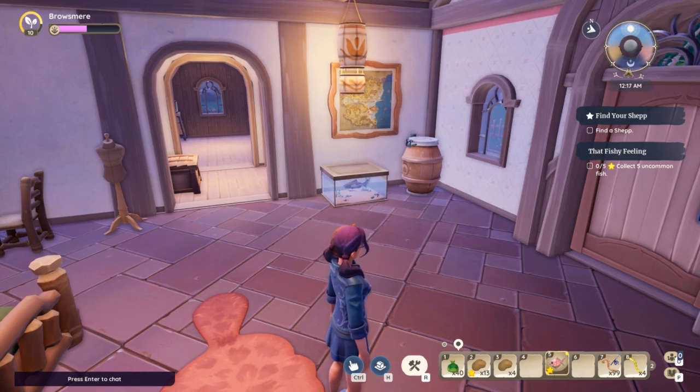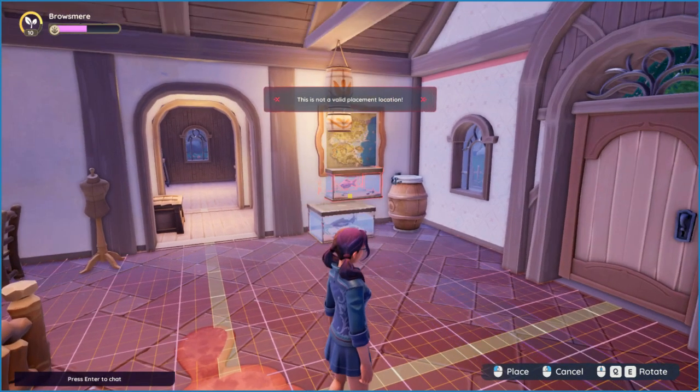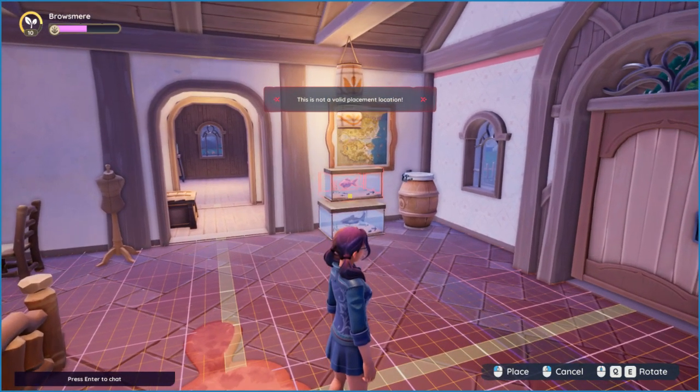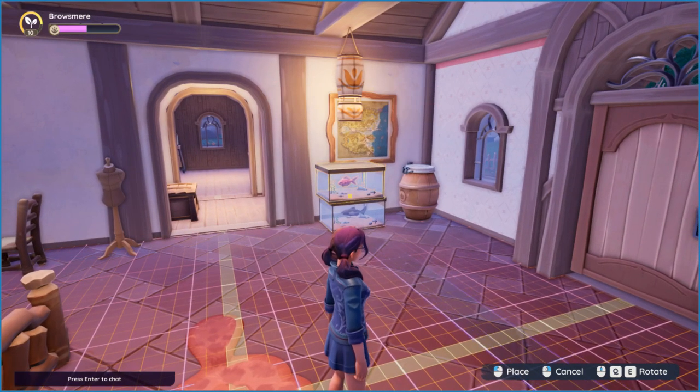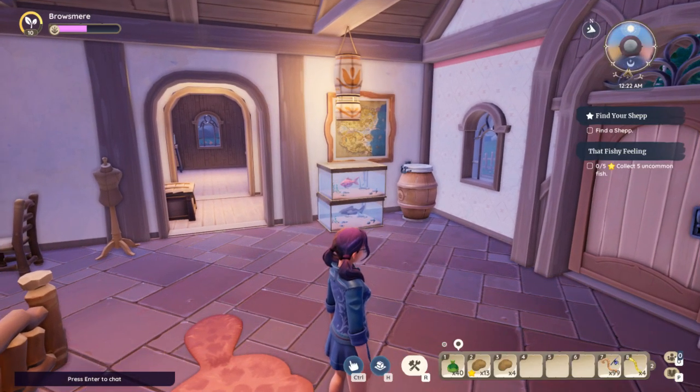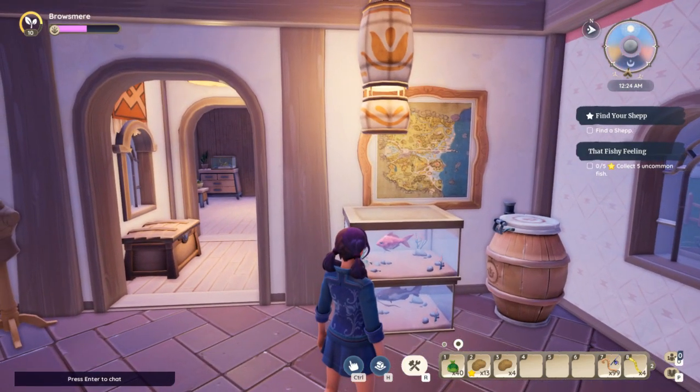So you're going to select it in your inventory. I have another one here in my five spot, and then you're going to click inside the room and place it on top of another item. You can do fish on fish — kind of a little aquarium there. Then if you walk up, you're going to see you have your two fish.